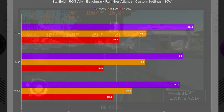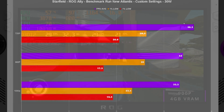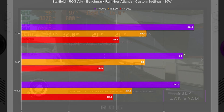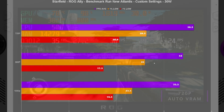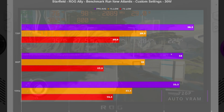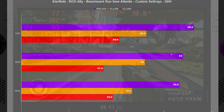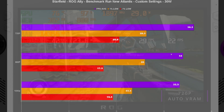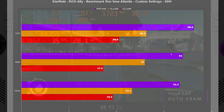At 30 watts I tested 720p, 900p, and 1080p with my custom settings. At 720p we got 36.3 FPS, 900p got 34 FPS average, and 1080p got 33.3 FPS average. The biggest drop is from 36 to 33 going to 1080p. 900p is actually a fine way to play when docked, but at 17 watts handheld it's not that feasible. Honestly 720p is the safe bet for handheld mode, though there will still be action scenarios where you dip below 30 FPS.